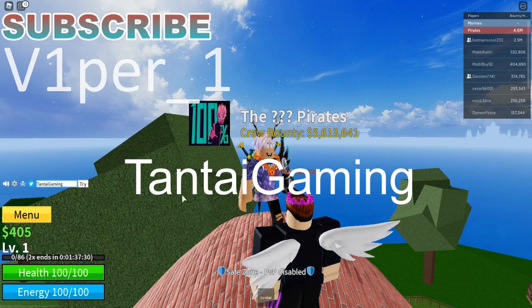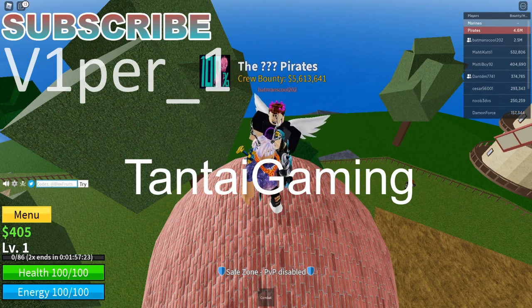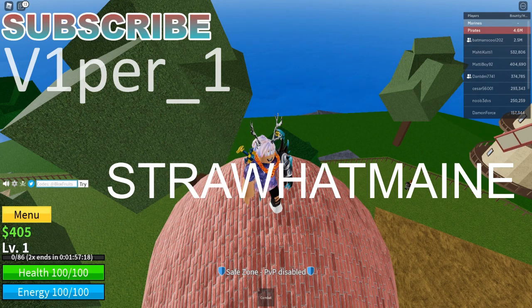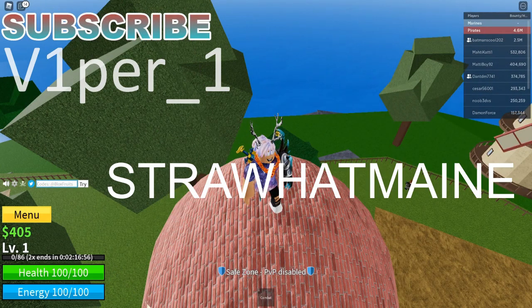Once you finish entering those codes, you want to go here to redeem them. That's two times XP. Next up is 'Star Hard Main' — redeem that, and it's going to give you two times XP. Then 'step in' — that's also going to give you two times XP.